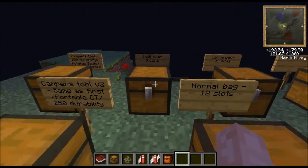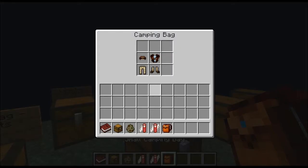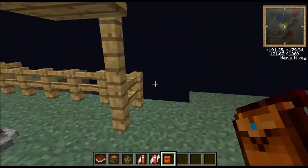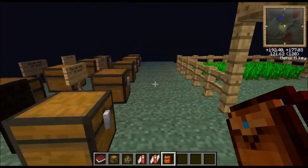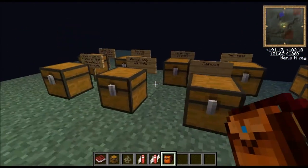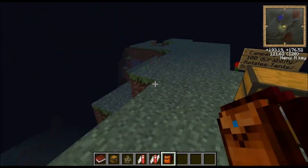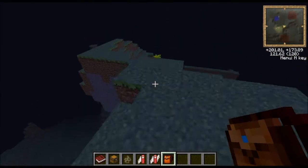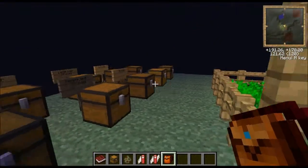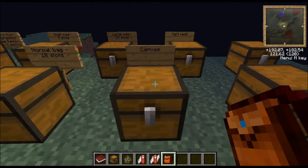Say if you've got items in your camping bag and you want to craft a new one but you've forgotten to take the items out - when you craft the normal camping bag with it, it'll have your previous items still in it. I think that's a pretty nifty feature that they actually thought about. As far as I can see there's no bugs so far, and there's going to be stuff added in future.